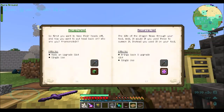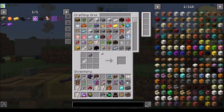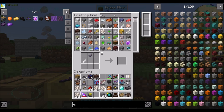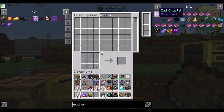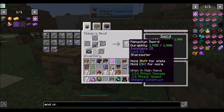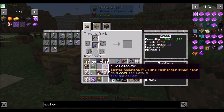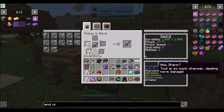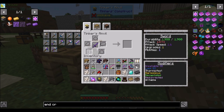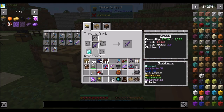Do we have any music discs? We have lots. Music disc and end crystal — that's going to be Upgrade One. So how far can we push this sharpness? Sharpness cannot go above level five. So now if we really wanted to go even further, we could throw our diamond upgrade on there, and this will bump us up to 15.23.